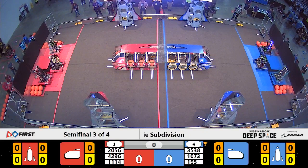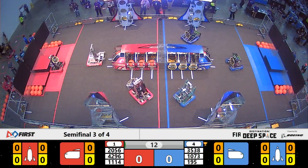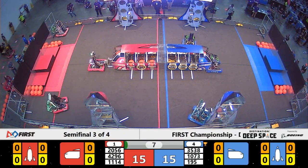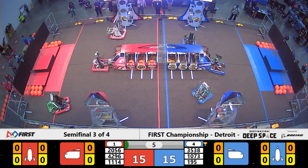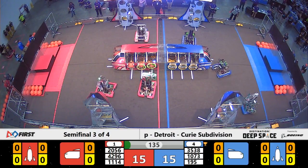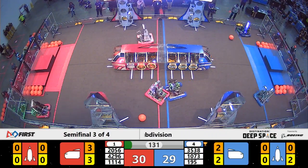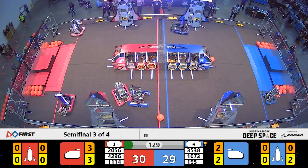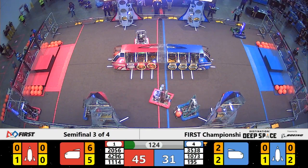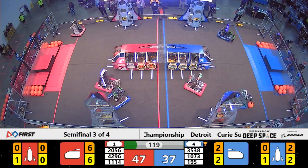Semifinal 1 match number 2, Blue Alliance Advantage. Just like in semifinal 1 match 1, we are seeing the Red Alliance start with 5 preloaded cargo pods and only 1 null hatch panel. The Blue Alliance doing the opposite: 5 null panels and 1 preloaded cargo. During the Sandstorm period, Cyberknights were able to place a hatch panel in front of that preloaded cargo for 5 points. However, at the end of that Sandstorm, Red Alliance Advantage — they have a score of 47 to the Blue Alliance's 34.